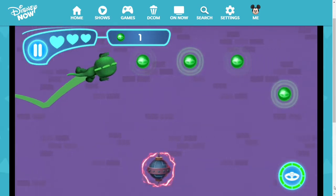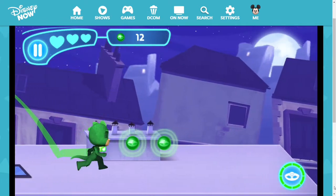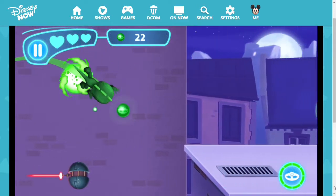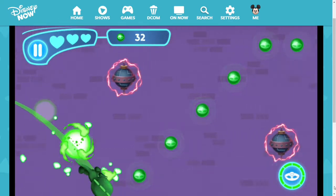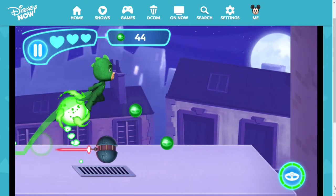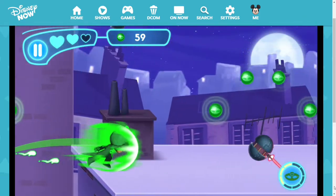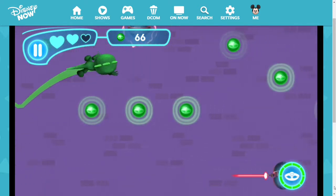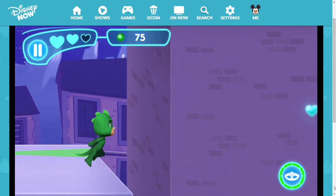Now we get to control Gekko. He is actually my favorite character in this series. Gekko is a bit of a combination of Owlette and Catboy. While running on the rooftops, he plays like Catboy, jumping around to avoid obstacles. When he climbs on the wall, he plays like Owlette and I need to keep him above the bottom of the screen. He doesn't have the double jump like Catboy. However, his special move is similar to Catboy's forward power push. He is much harder to control in my opinion.